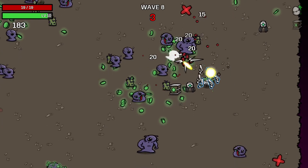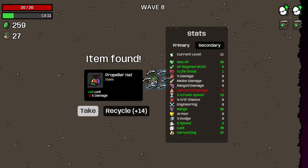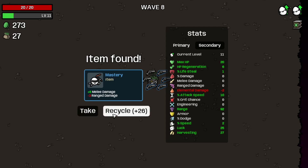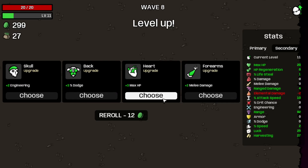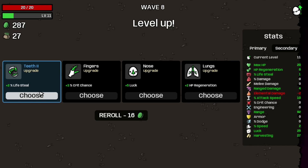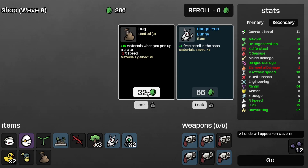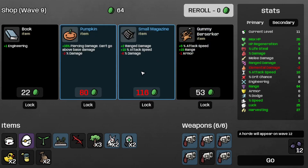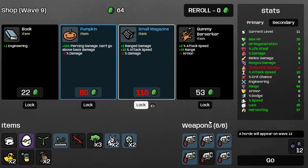Let's focus more on armory since that was the downfall last run. Let's recycle a couple things and grab the range damage. Let's roll and grab the lifesteal, head injury, tree, bag, dangerous bunny, and the revolver. Let's save the small magazine.